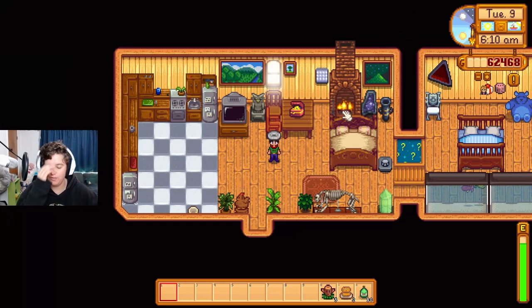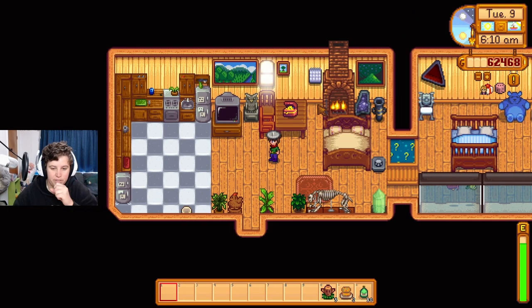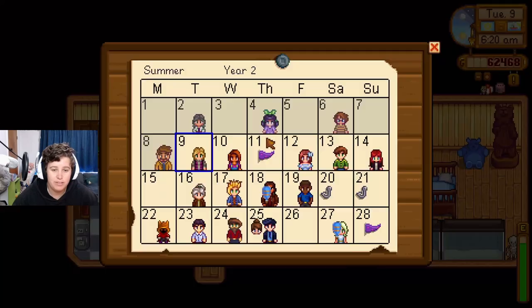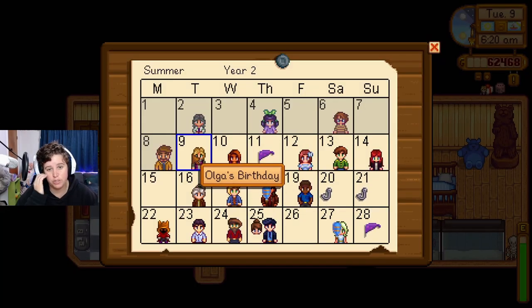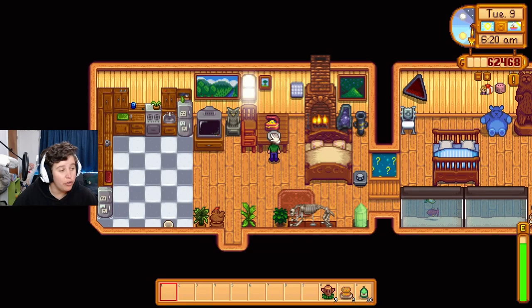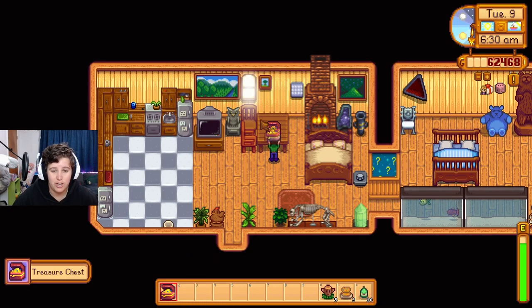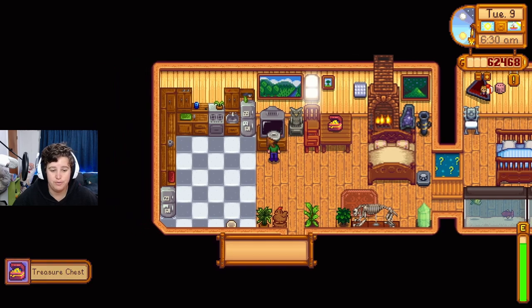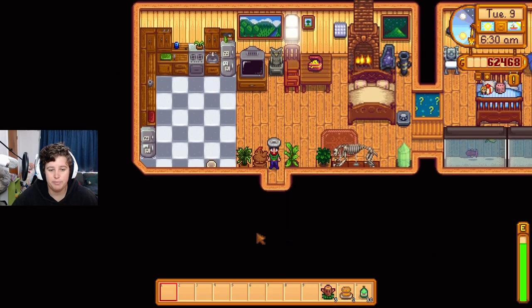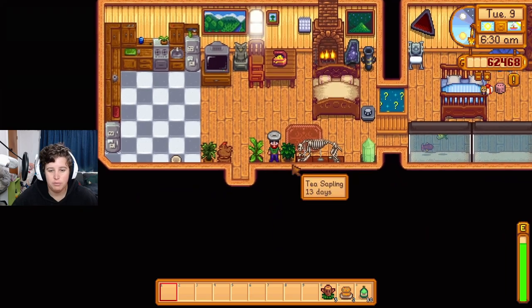Hey guys, welcome back to another episode of Artisan Valley, a modded playthrough series where we've added a lot of mods and just play the game to see how it goes. We're in year two, summer. It's Olga's birthday today. We can only sell artisan goods, so this treasure chest is not an artisan good — it's a decoration, which is actually kind of upsetting because I'd like to be able to sell it for the money.